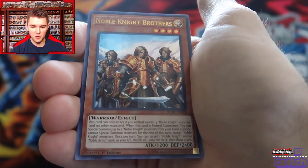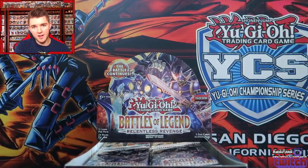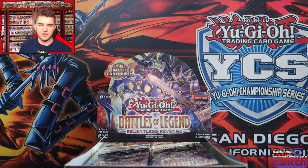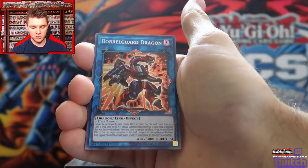Iron Cage. Noble Knight Brothers — I guess that needed a reprint. Another Driver — I love bricks. It's a brick in my pack, it's a brick in my hand. Nothing hurts more than drawing that card. It's like Garnet on steroids because you can't even summon it. Boral Guard Dragon.